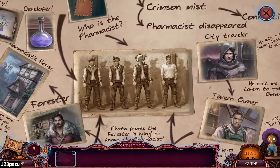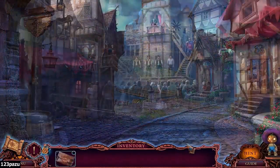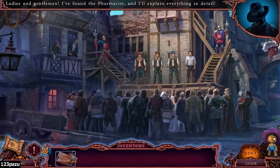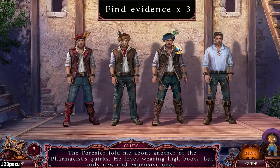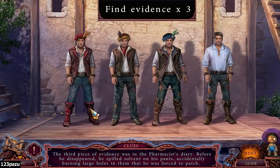I see them. I see him now - number three. Number three is our suspect. It's the pharmacist, the real one. Colorful feathers. The pharmacist has a love of gloves with beautiful feathers - not everyone can afford these things. He loves wearing high boots, but only new and expensive ones. The third piece of evidence: before he disappeared, he spilled solvent on his pants, accidentally burning large holes that he was forced to patch. That's our guy.